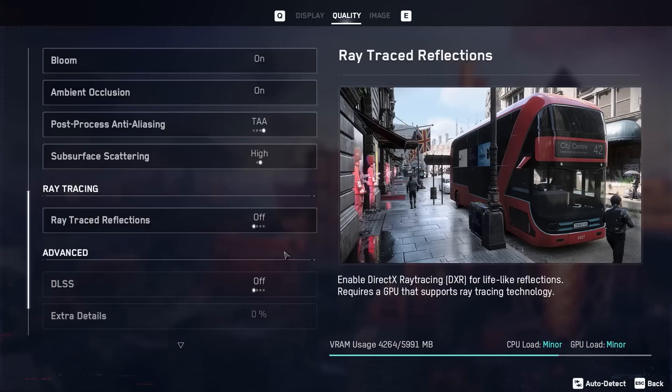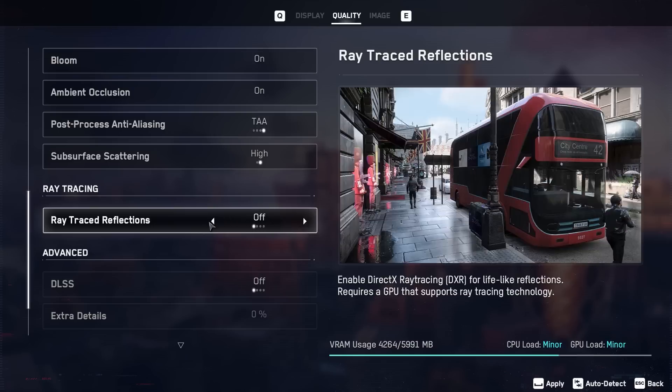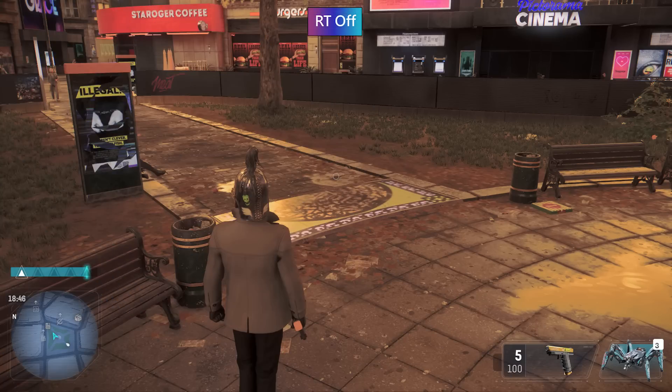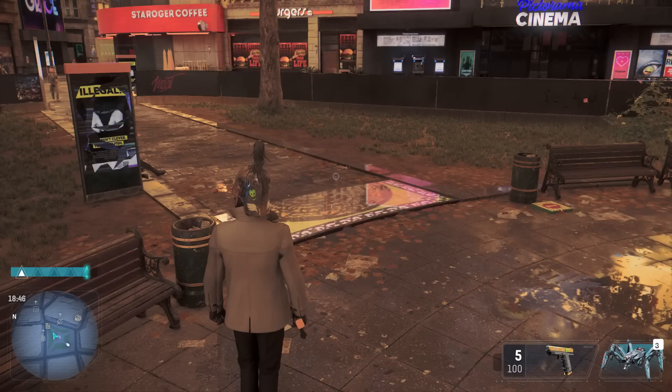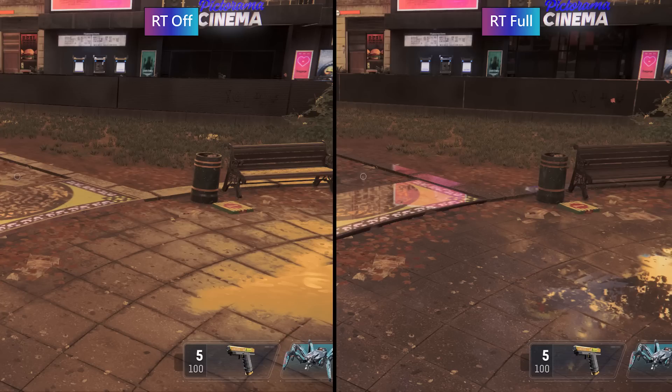Watch Dogs Legion has just one ray tracing option — reflections — and that's actually my favourite. London is a very wet city and Ubisoft have captured that perfectly with the many puddles soaking the capital's pavements. It's these puddles that create a wonderful sense of realism when RT is enabled. Switching from the non-RT screenshot to the ray traced screenshot, you can see how the environments are accurately mirrored on the floor of the park, shown clearly in a side-by-side comparison.